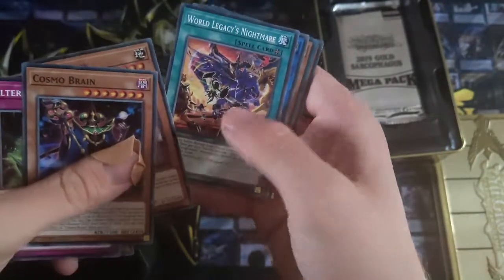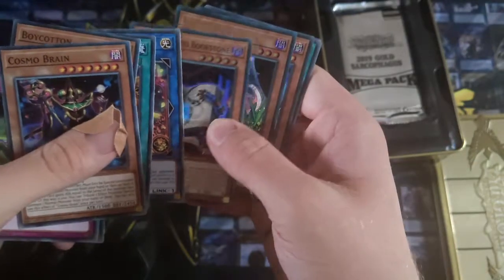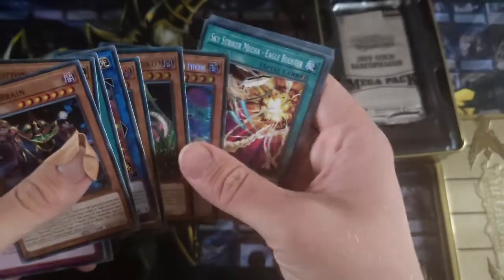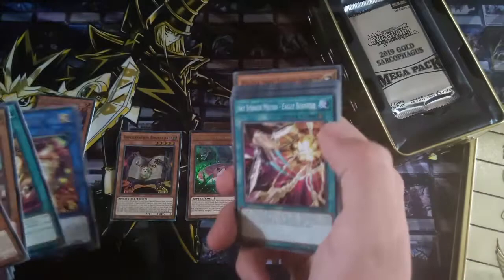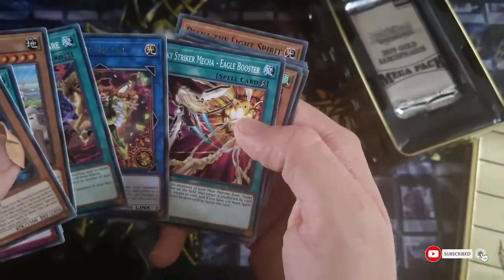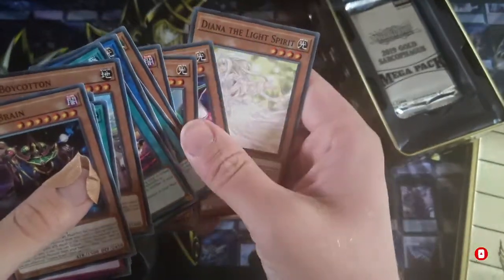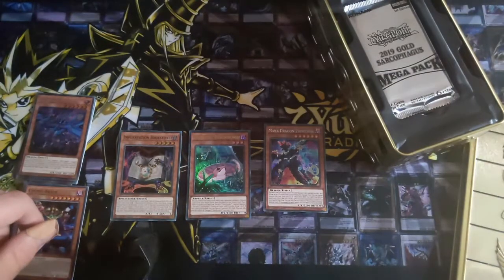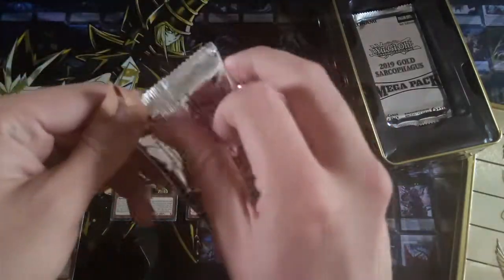Pixel World Legacy, okay. Trickstar Blue Incantation, Danger — oh really, that's sad, that's very sad, we've already seen one of those. But a Trickstar Bloom — that's quite nice actually. Interruption and Spirit, okay.